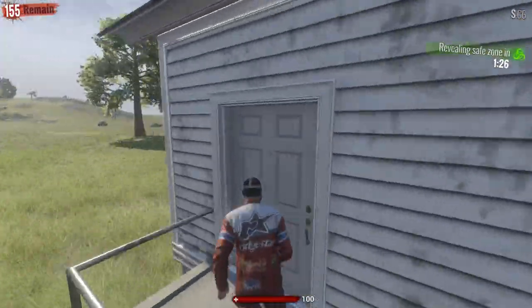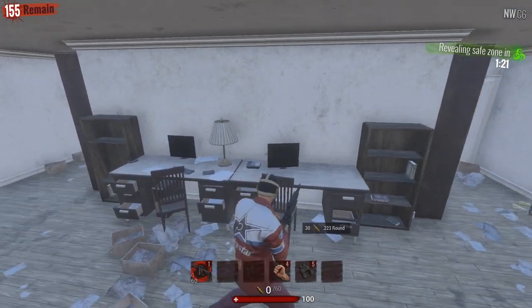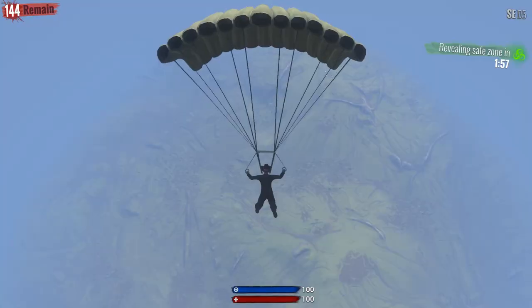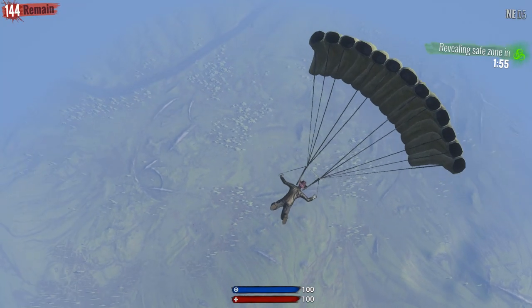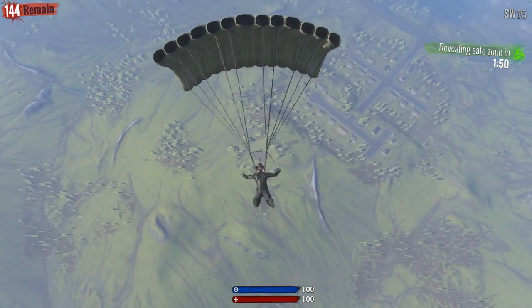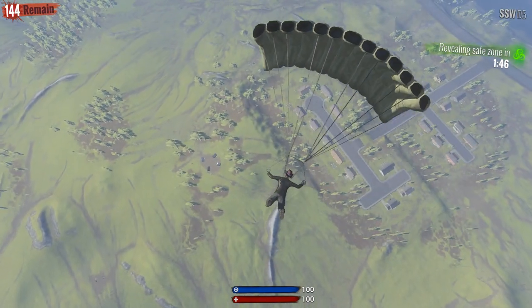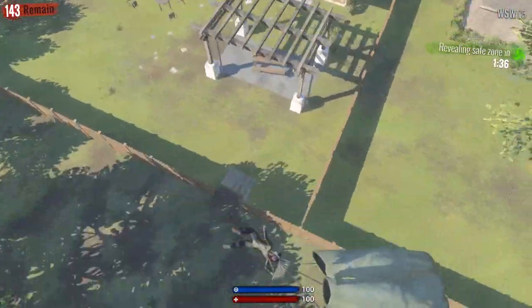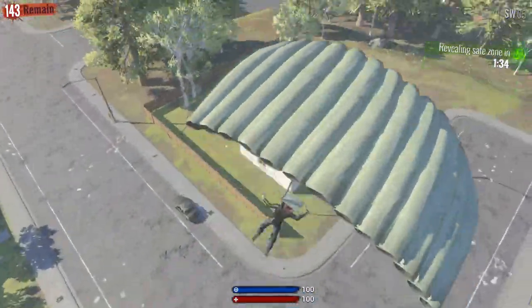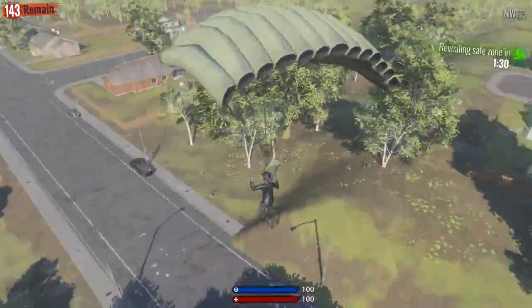The faster you hit the ground in H1Z1, the better — this may give you the jump on snagging a vehicle or a rifle before your enemies. To do so, simply make your body parallel to the ground and swing your mouse in such a motion as shown here. Starting off, this can be hard to pull off with pinpoint accuracy, but with enough practice it gets easier as you go. Be careful when doing this, because if you land at a funny angle, you may bounce off the ground and fly back up into the air, causing yourself to lose a lot of time.